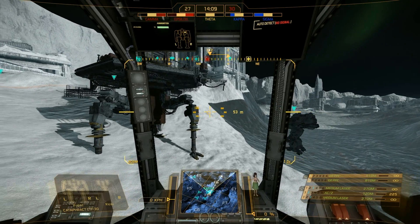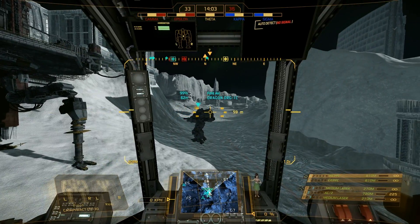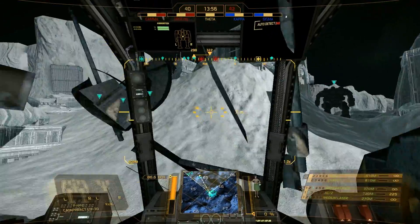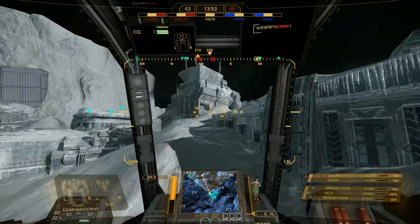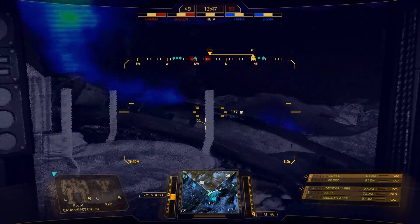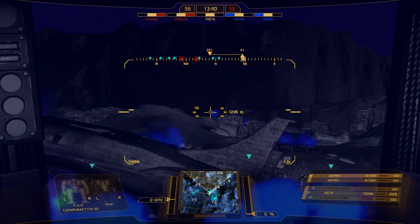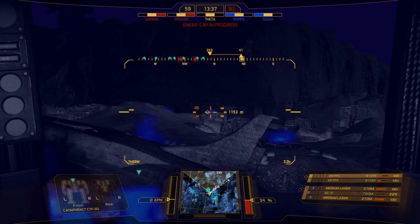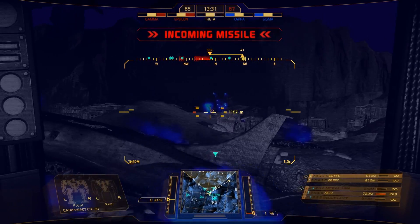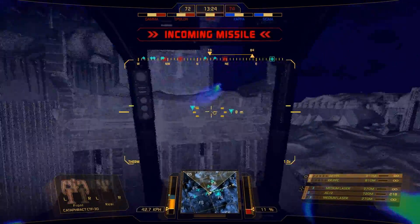Alright, so it is conquest mode. We are taking Kappa right now, and it looks like they're already done with Epsilon, so they'll probably be pushing. They're either going theta or they're going to be trying to hit Kappa. I'm sort of a sniper build, so I'm going to use my range. No one's hitting theta — oh, I got contacts! Multiple contacts. Looks like they're going to try to push the pass here in E6. Incoming missiles and I'm ducking behind for some cover.